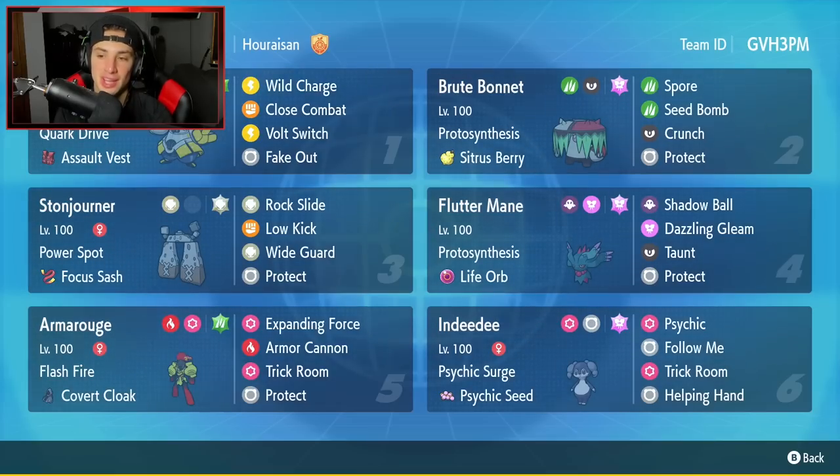Rupon is going to be our second Pokémon. Love this Pokémon's design — love its stubby little legs and its little dinosaur tail. It's got Protosynthesis and a Citrus Berry with Spore, Seed Bomb, Crunch, and Protect. Stonejourner is going to be our third Pokémon. We're mainly using it due to its ability to power up ally Pokémon, but it's pretty decent on its own as well. It's got Focus Ash as its item, Rock Slide for STAB, Low Kick for coverage, then Wide Guard and Protect for its final two moves.